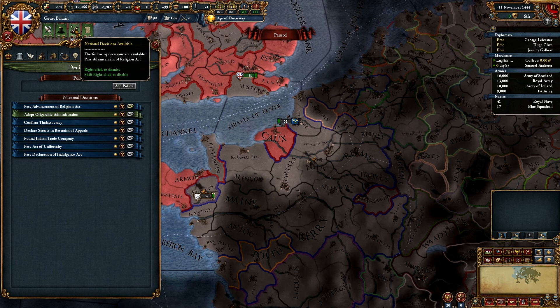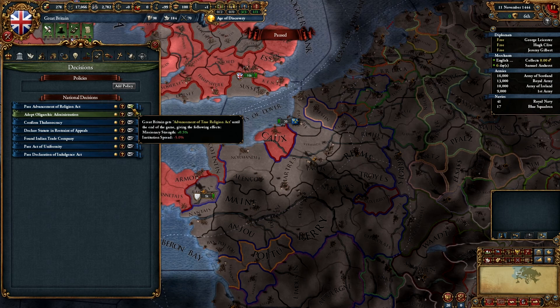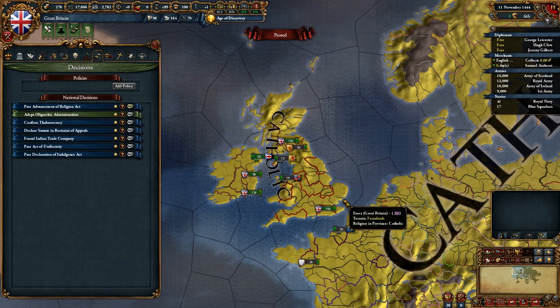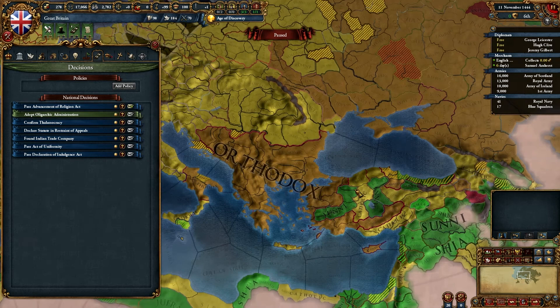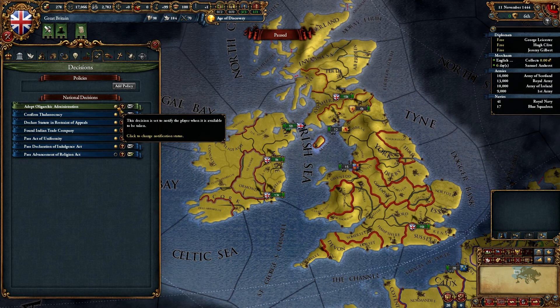The next tab is the Decisions tab, and we have a national decision pop-up here. Because we have a theologian in our court — John Capgrave — we have the ability to get 0.5% missionary strength at a reduction of 5% spread. That seems like a terrible idea to me because we're all Catholic. If we go to our religion map mode, we can see that Catholicism is pretty rampant. We have Orthodoxy over there and it's not going to get over to our shores, so we don't need missionaries. For now, I will turn off that event so we don't get a pop-up.